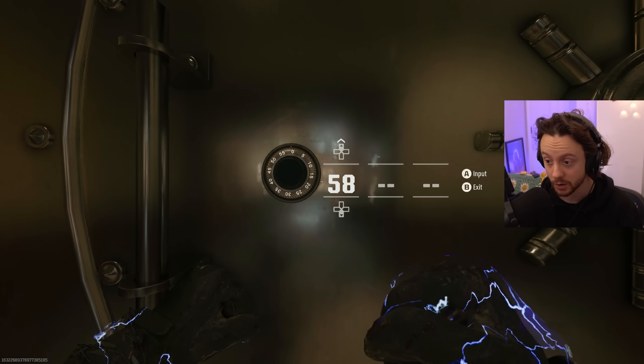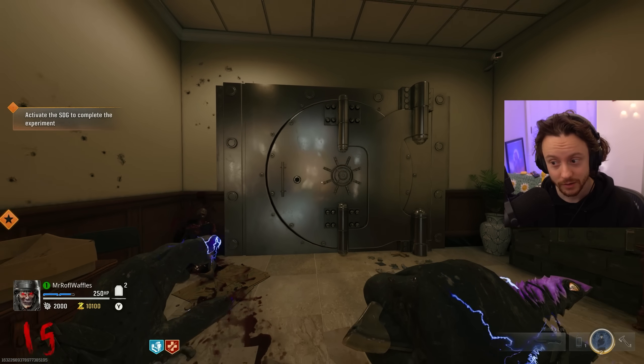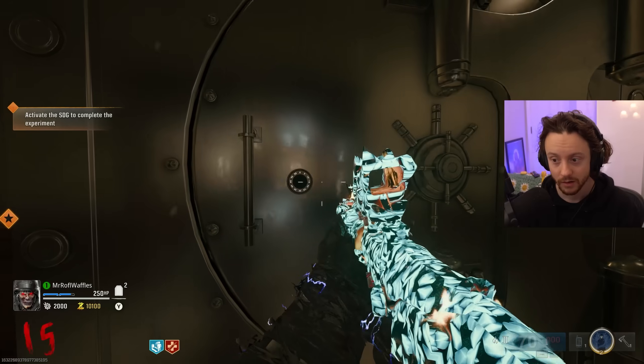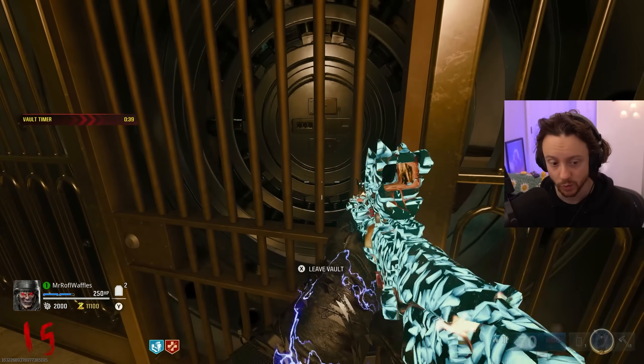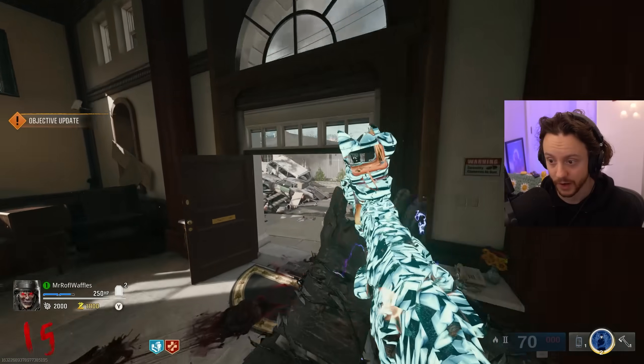Enter vault combination - 58, 40, 39. It works. They don't count this as a side Easter egg. No keys have dropped, and none will continue to drop - maybe that's what counts as an Easter egg for them. It's free essence, so I'll take the free essence.